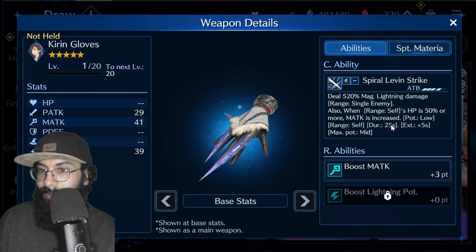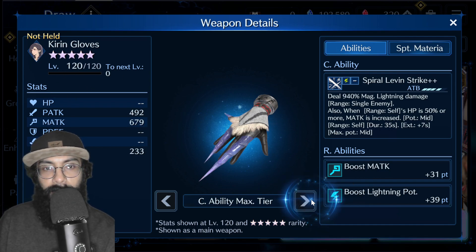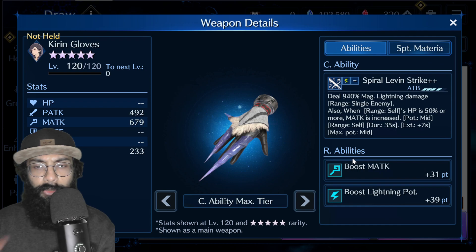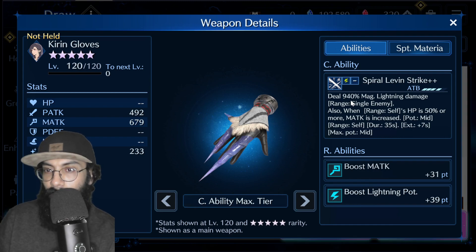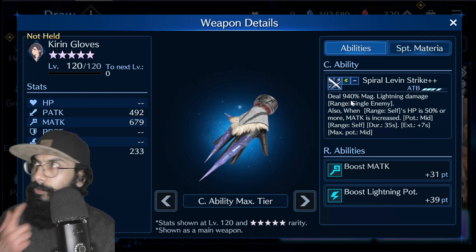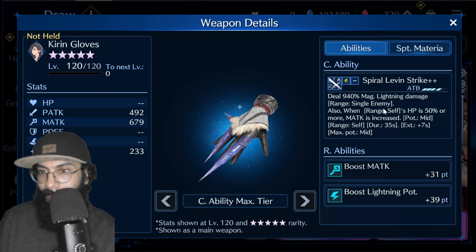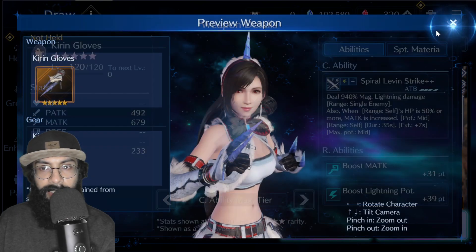When HP is at 50 percent, her attack and magic attack increase — it's low at base level but reaches mid at normal upgrades. At max level this weapon reaches 940 percent damage, making it one of the top damage-dealing weapons. In terms of elemental damage it's very high, though non-elemental magic still does the best overall.